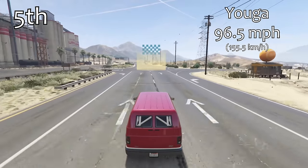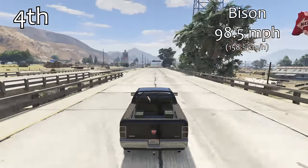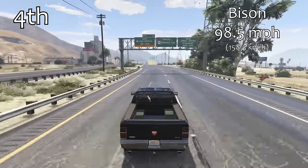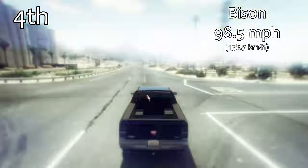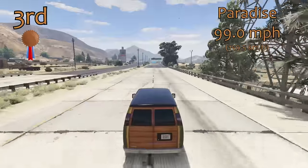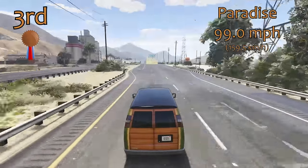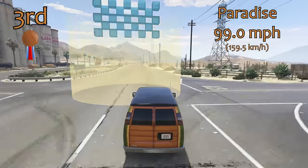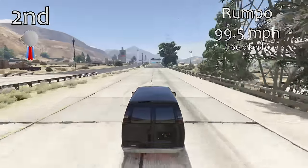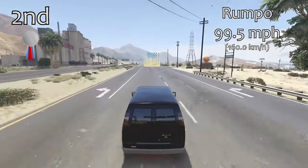Top 5 now. In 5th place we've got the Yuga with a 96.5 miles per hour top speed — a good showing. Then in 4th place, a 98.5 miles per hour top speed for the Bison, so 2 miles per hour quicker. A lot of people think the Bison is a lot quicker than it is; it used to be the top dog around a track, but in terms of top speed it's pretty average. In 3rd place we've got the Paradise at 99.0 miles per hour — a good showing, reasonably decent top speed but not that great around a circuit. Just ahead of it, 0.5 miles per hour ahead, is the Rumpo in 2nd place. All of these vehicles in the top spots have been very, very close together in terms of top speed — all within half a mile per hour of each other.